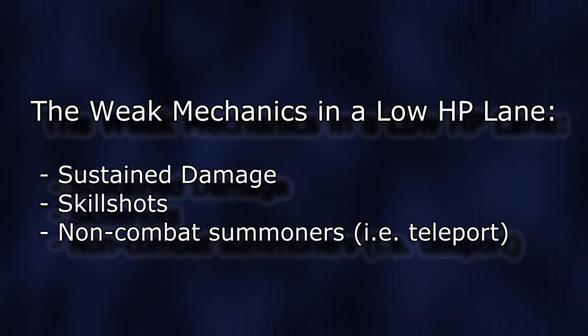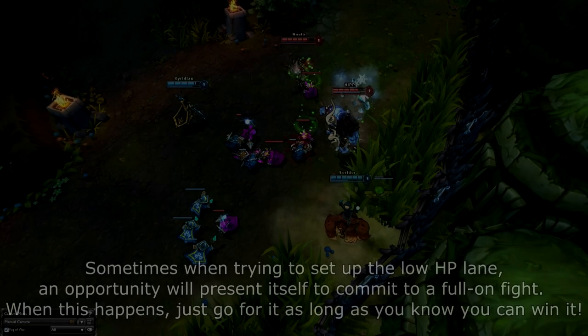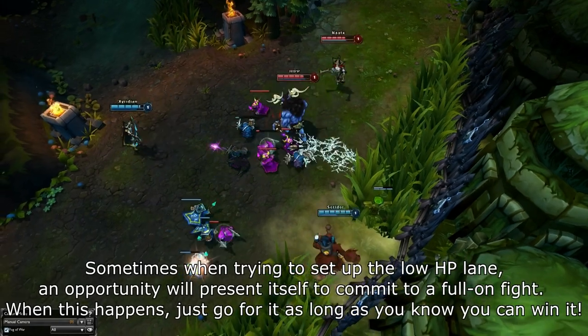There are also mechanics that are not strong in this situation. The first is sustain damage — since you are at very low HP already, burst damage is much, much stronger than sustain damage. Next is skillshots. Skillshots are usually fairly weak in this situation, as missing a skillshot can lead to your opponents capitalizing on your cooldowns by forcing an engage.